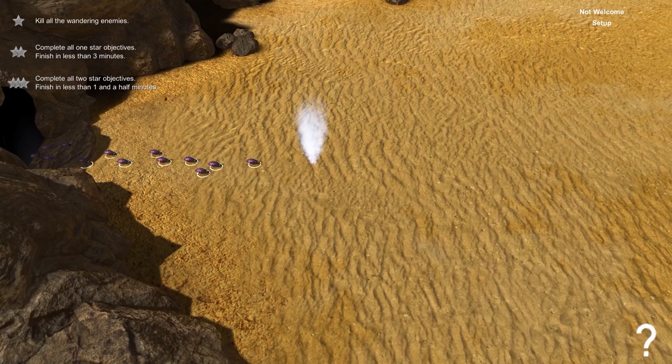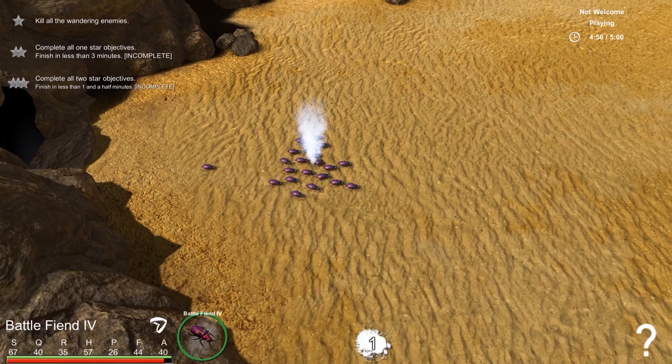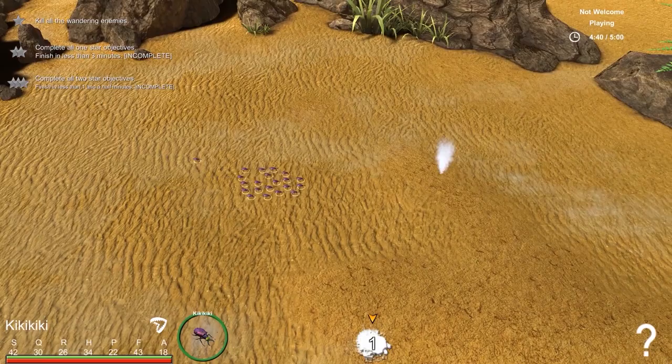The mission objectives can now be seen in the top left of the screen, and we control our swarms by left clicking where we want them to go. If our beetles spot any enemies on the way, they will engage. If we want our beetles to ignore enemies and rush to their destination, we can use a double-click move command. Later on, when doing missions with multiple beetle groups, we can cycle through them with the numbers on the keyboard.